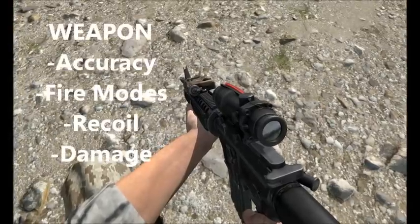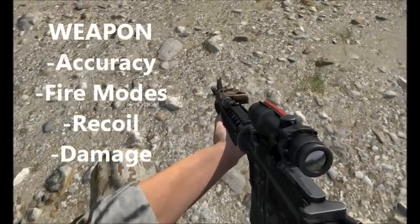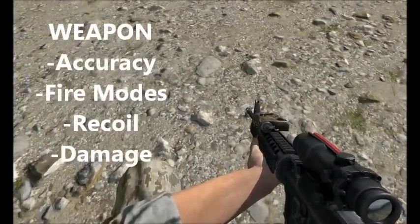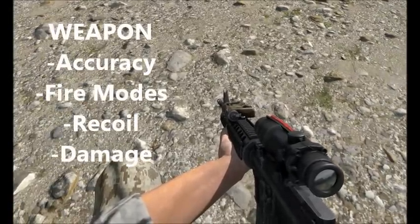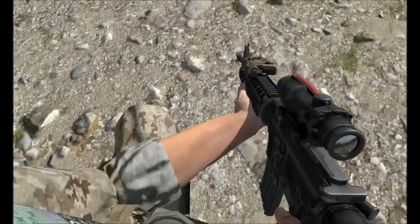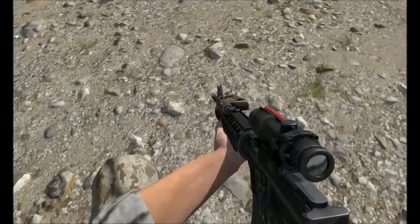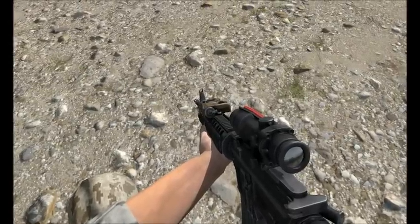Then we get into the weapon accuracy — accuracy at range, the firing modes the weapon includes, the recoil, and also the damage, because different weapons do different damage. Then we get into the human friendliness aspect: weight and being able to carry it around, magazine capacity — having to reload or how much ammo you can carry — and the size, which also ties into close quarters scenarios.